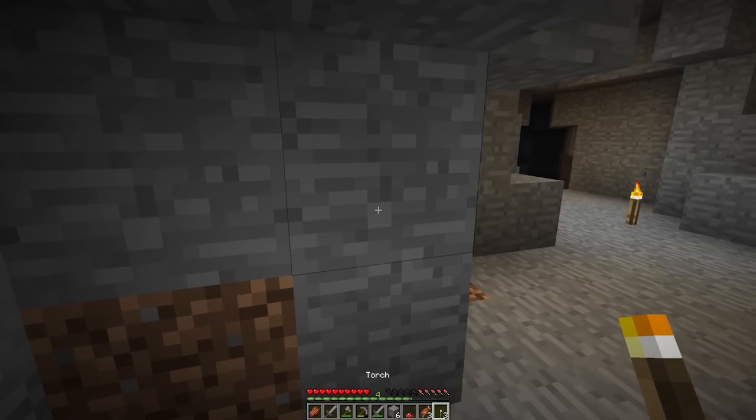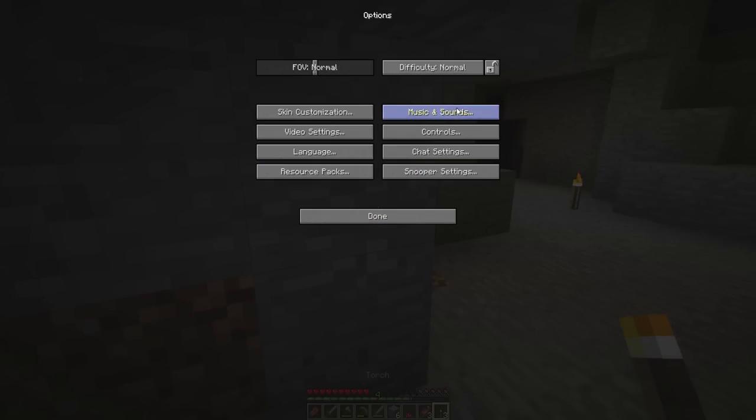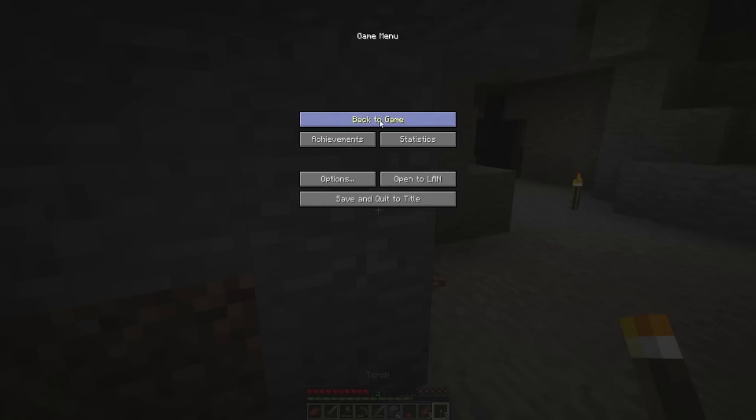We're playing on normal difficulty. You can have hard or peaceful. Peaceful is a setting that doesn't allow mobs to spawn, so it's a nice environment where you don't die. If it's your actual first time playing Minecraft and you're scared, put it on peaceful — it's going to help you learn how to play. Hard difficulty is my favorite but we'll stay on normal for now.